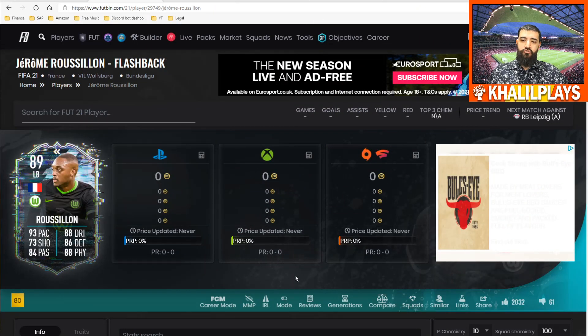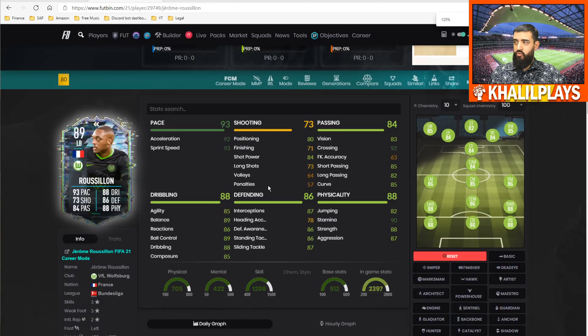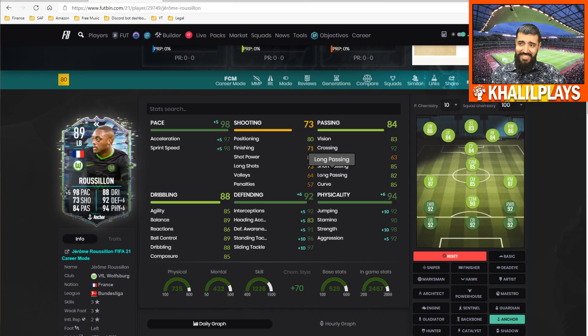In the final Roussillon summary: the card doesn't cost you anything, just your time. This card is really well-rounded — he's decent at everything with good pace to go along with it, and his dribbling is actually better than the stats suggest. The biggest standout was his strength and aggression. The Anchor chemistry style is the best option — it brings his defending and physicality up to an elite level and makes him just that little bit quicker.